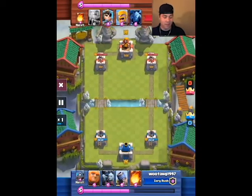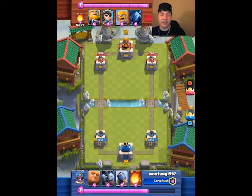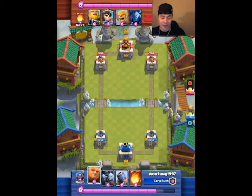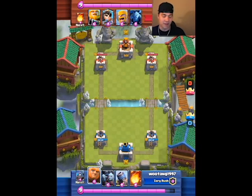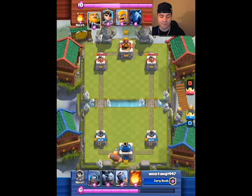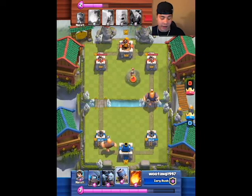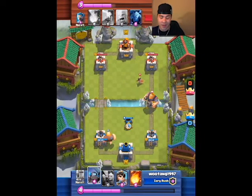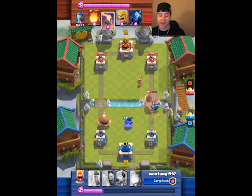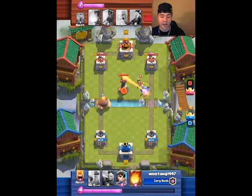Right into the replay, I'm facing a guy from China using a royal giant deck. Right off the bat I'm thinking what do I use — I don't have my elixir pump. I get my giant ready for a small push on the left side and throw my giant. He throws his royal giant right off the bat, and I throw my mortar, get my mini pekka ready, and throw my mini pekka down. The royal giant is not going to get one hit on my tower because of how many hit points the mortar has.